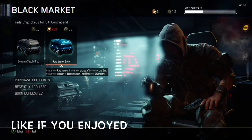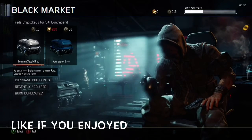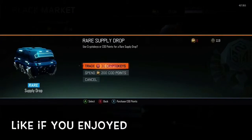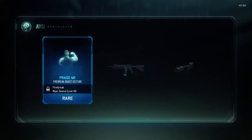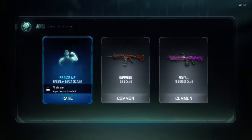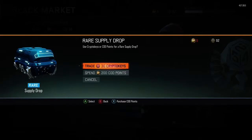I have like 119 supply drops from crypto keys, so let's see what we got. Alright, just a rare supply drop — we got some good stuff, I guess. We have these more camos.